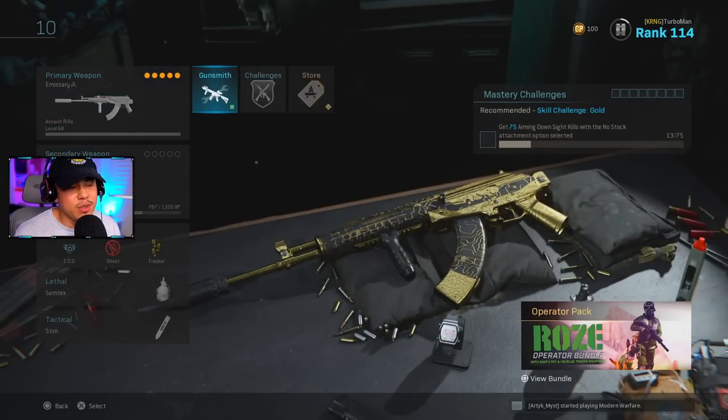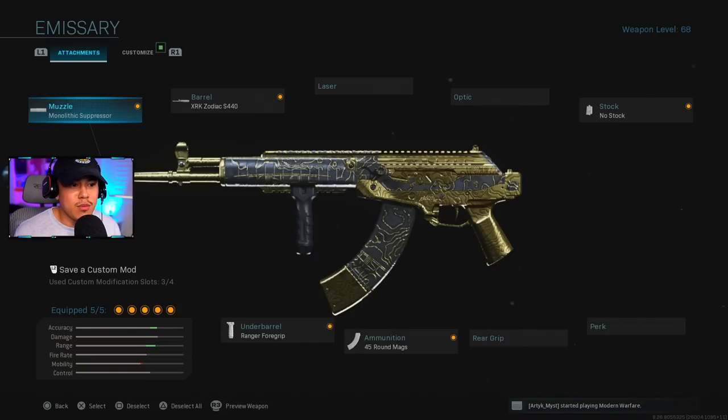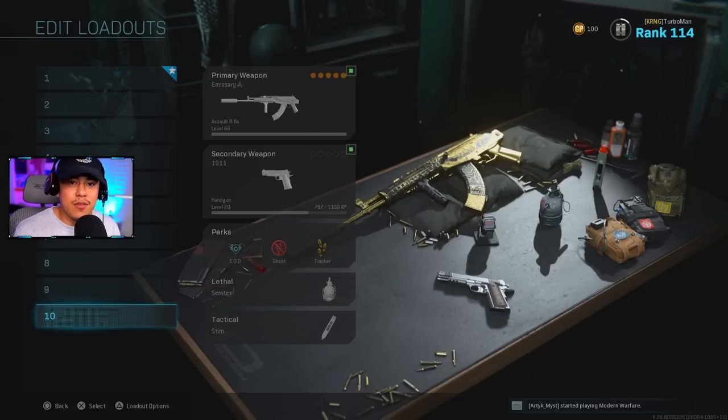Last but not least, one of my favorite novelty weapons. I call it a novelty because it's not practical in most situations — it only has 45 Round Mags and you have to be very selective. But the reward is huge if you know how to use it. Setup: Monolithic Suppressor, Zodiac S440 barrel, No Stock, 45 Round Mags, and Ranger Foregrip — the most balanced multiplayer setup for this weapon.